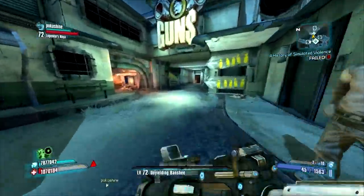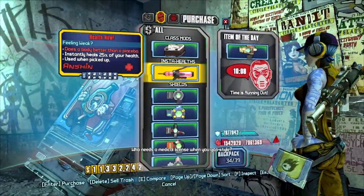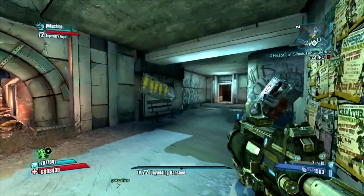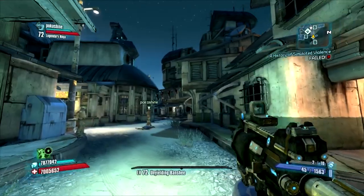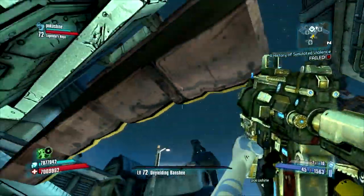Now we're going to go ahead and refill our health again. You'll see we have about 7 million health with a Hoplite, and you can take this all the way to a billion if you were bored enough. But anyway guys, that's pretty much going to wrap it up for this — how to get unlimited health as any character. Hope you guys enjoyed. Don't forget to rate, comment, and subscribe, and I will see you guys in the next video. Later.